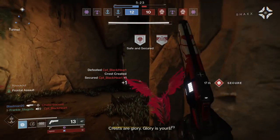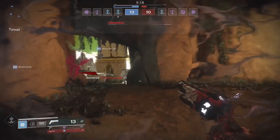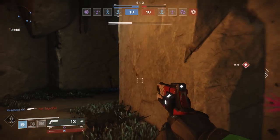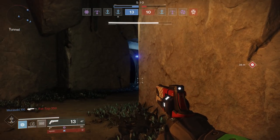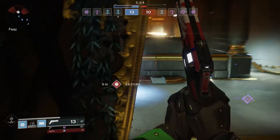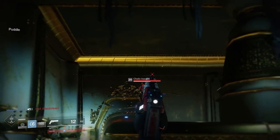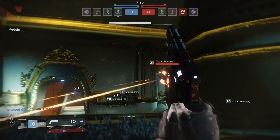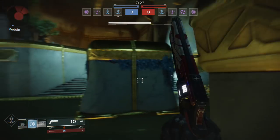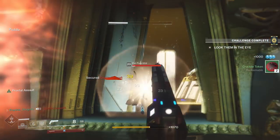If you look at Mask of the Quiet One for the Sentinel Titan, you get your health back every time you get a shield kill. You've got the Doomfang Pauldrons, which give you extra super when you get melee kills and extra shield throws. There are some really good Titan exotics already — even Crest of the Alpha Lupi, getting your health back when you throw down your barrier. Those are all valuable tools to outplay your opponents, and Syntheseps are just one more tool. If you're a shotgunner, these are a great pickup.